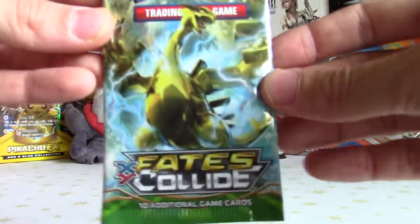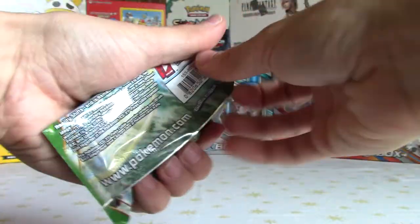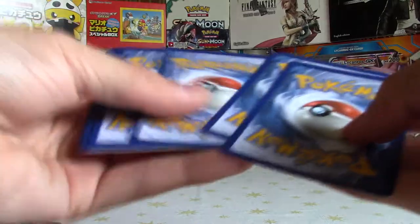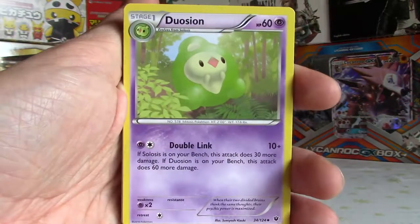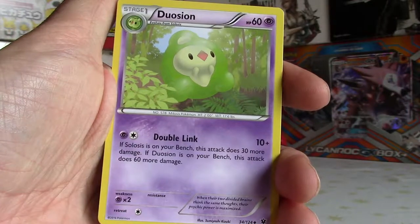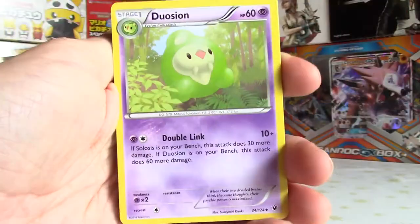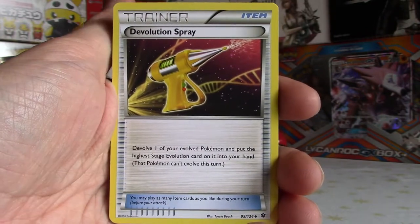One pack to go - Fates Collide this time! Dropped all my cards in surprise! Fates Collide - I'll open it a bit further away as it can be super loud. There's the code, leave a like, comment and subscribe if you can take that. Hopefully enjoying this pack opening, I definitely am - look at the cards I've pulled so far! Got a Whimsicott in Fates Collide. A Devolution Spray with different looking art to the one we saw before.